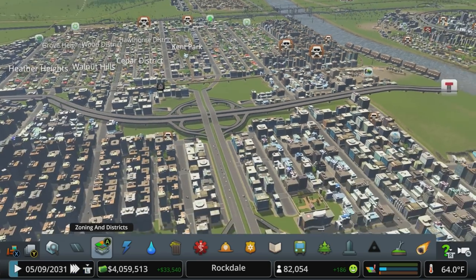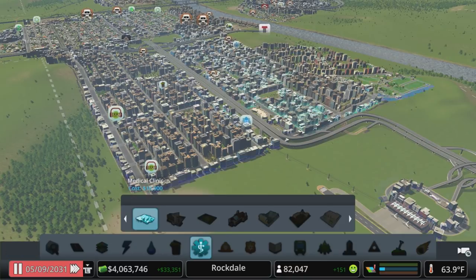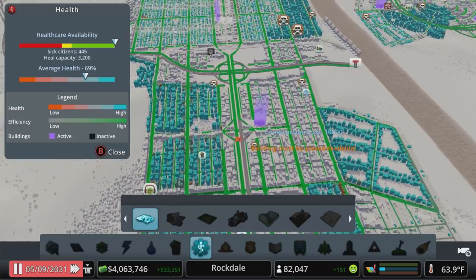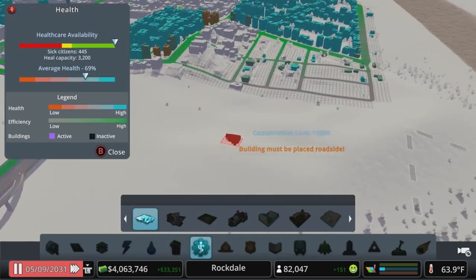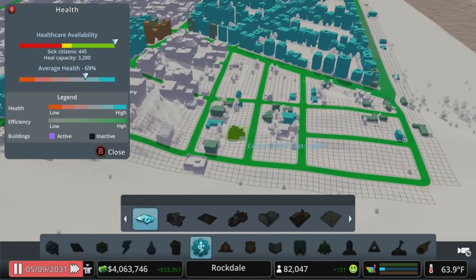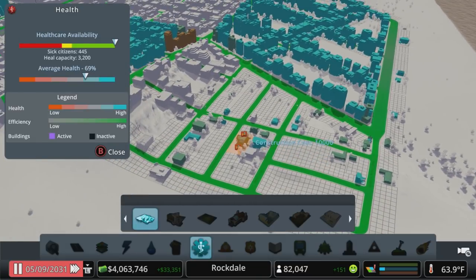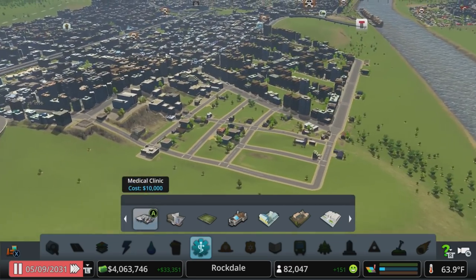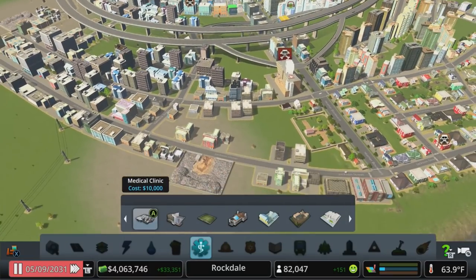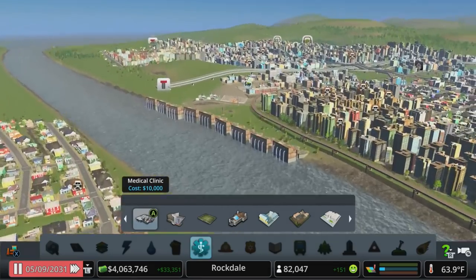I did the tiniest of little changes offline. I know some people aren't fans of that, but I did some really small things. All I did was make sure our healthcare coverage was good — I think I dropped in one hospital. It's just a matter of looking at where you have green coverage, where the ambulances can get easily. I connected a 90-degree bend here and did some cross streets and some really basic zoning because I had a lot of demand. That was the only thing I did — not a real serious build.